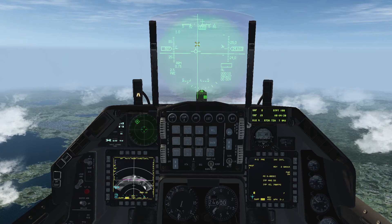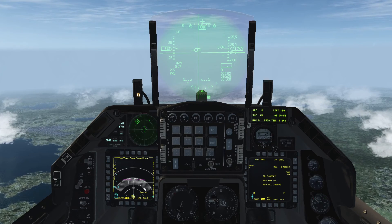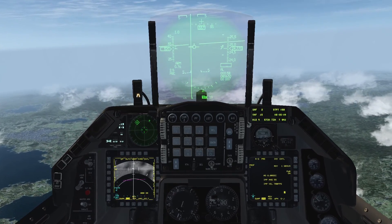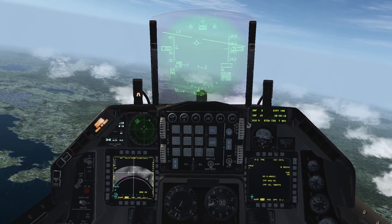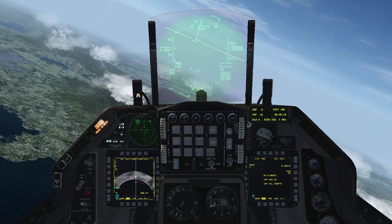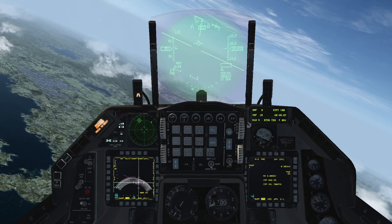You should also see the solution queue come down progressively along the azimuth steering line. Press and hold the weapon release button on your stick. When the solution queue reaches the flight path marker, the weapon is released. Cycle to the next target steer point, press and hold the weapon release button again until it is released, and repeat this process for all the targets you have selected. JDAMs are a fire and forget weapon — you do not need to linger in the target area, nor do you need to maintain visual contact on the target. You can freely perform any maneuvers needed.